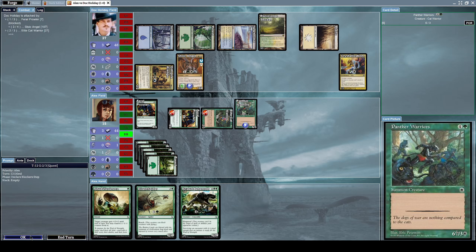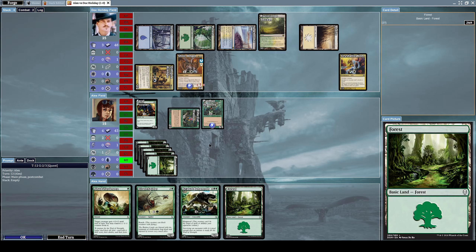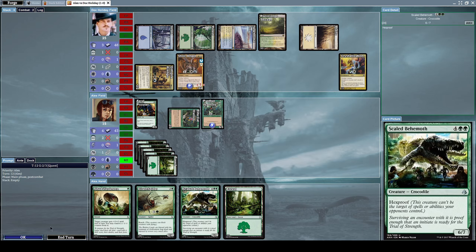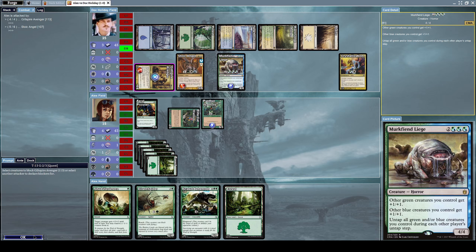He blocked all of our creatures - unfortunate. He killed our Feral Prowler, but because it was blocked and died, its effect triggered and I drew an additional card. Let's end our turn. He summons a Morgue Fiend Leech and attacks with his Guild Spire Avenger.